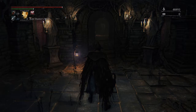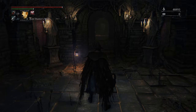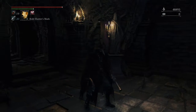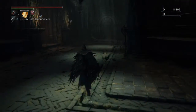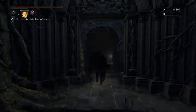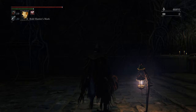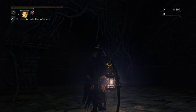First thing you're going to need is the Ailing Loran Chalice, and obviously open the chalice dungeon so you can explore it. Now, this is for a bit more advanced endgame players, as the enemies in the Ailing Loran Chalice are quite difficult, and this strategy is most likely most useful for someone who's trying to complete some of the endgame chalice dungeons.